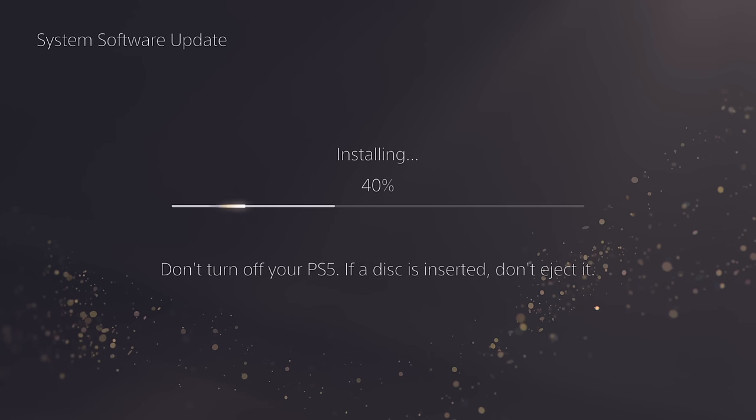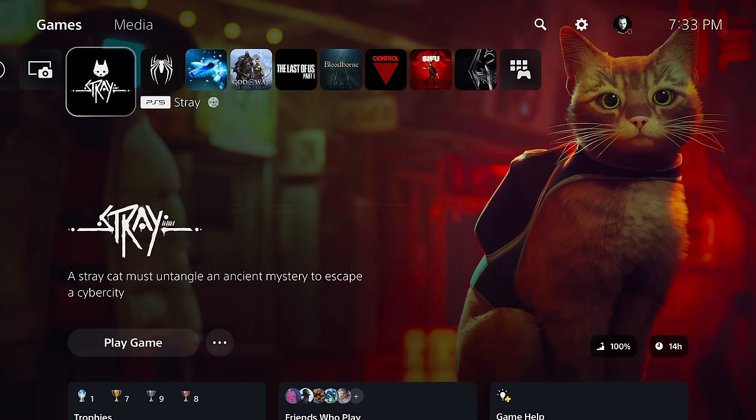PlayStation 5 firmware 9.0 is now finally available to everyone worldwide, but there's only a few changes this time around, and without direct comparisons you might not realize what has changed, so let's go over everything in this new update.